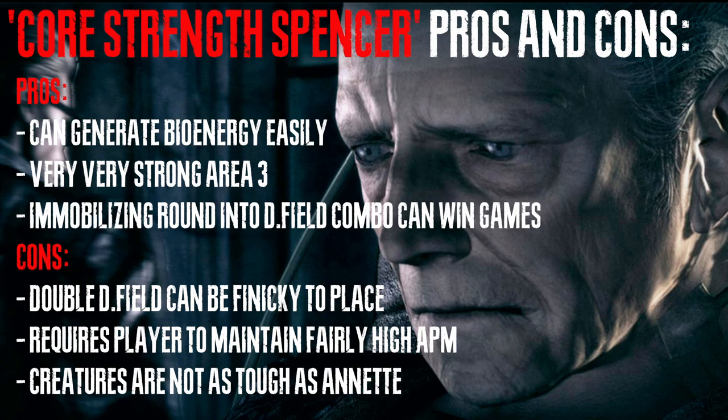That kind of segways into the con very nicely. The double D-field can be a little finicky to place — I've had a couple of moments where I just couldn't get it to go on the field because the game didn't like it. If you're having problems with this, sometimes if you press the place button again — for me it's pressing a number — it kind of snaps to the nearest available position. Also if you hold down the place button, you can rotate it in place to try and see if you can get the right angle, and this has helped me. Another con is that it requires you to maintain a fairly high actions per minute — there's a lot of summoning zombies, flicking to other cameras, turning off and on lights, locking doors, switching back, putting down more creatures, buffing up creatures, flicking to another camera, putting turret on it, then controlling the creature, attacking the survivors, jumping back out again, and putting down more creatures. You get what I mean.